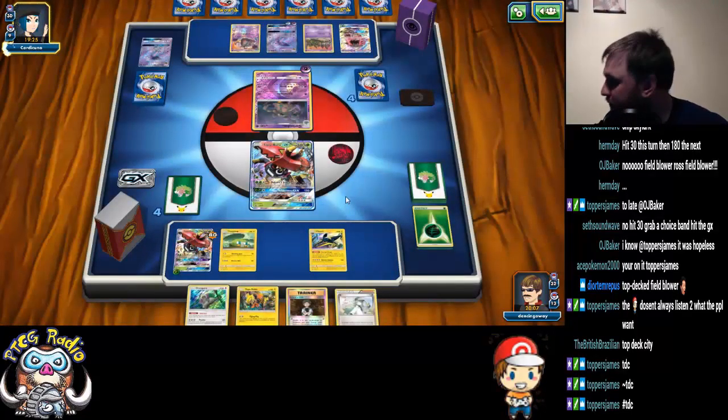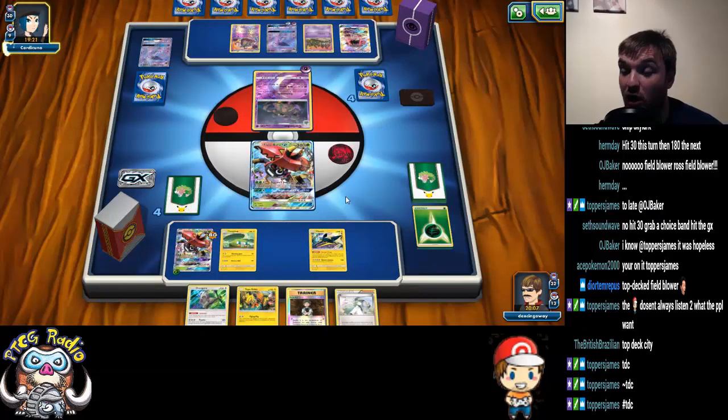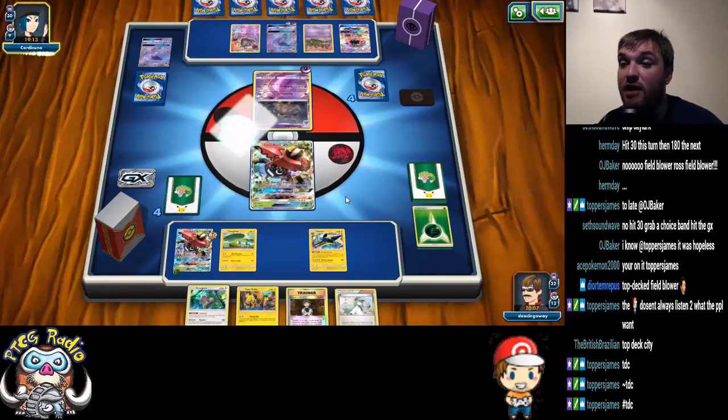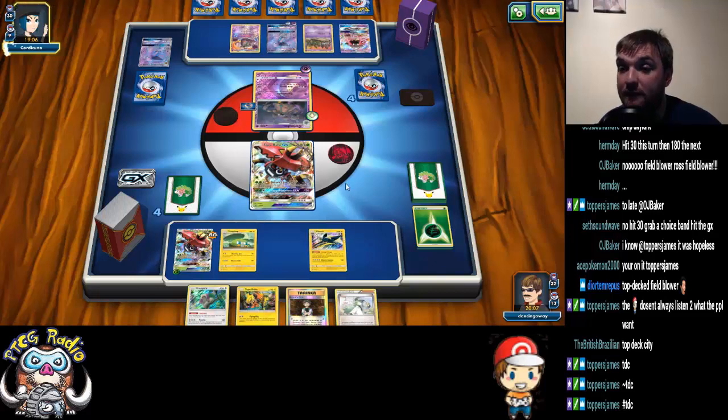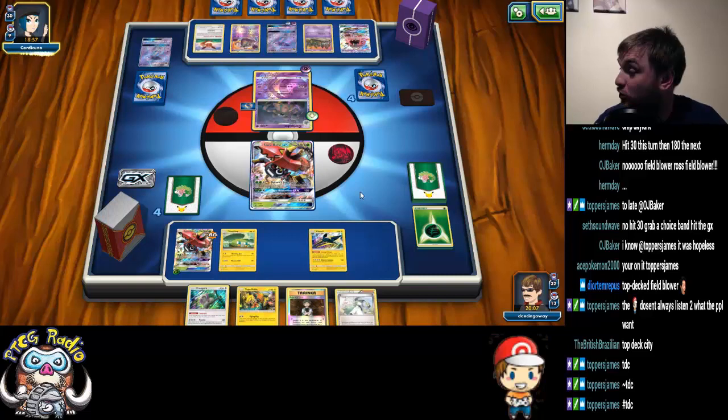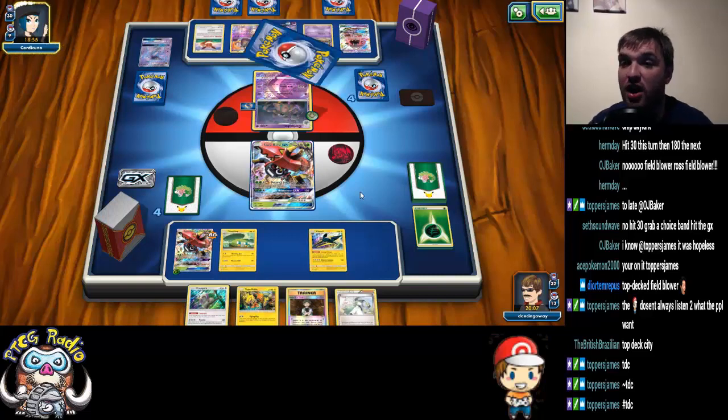He's hitting 80. Now if he doesn't ability lock me — oh my goodness, I'm loving it. He's probably going to ability lock me. If I can grab my Field Blower here, I'm going to be in a wonderful position, because I can KO the Garbodor using my GX attack, and then I've got a free energy Bulu that is not getting KO'd the following turn, and that is when the game really starts to turn around.